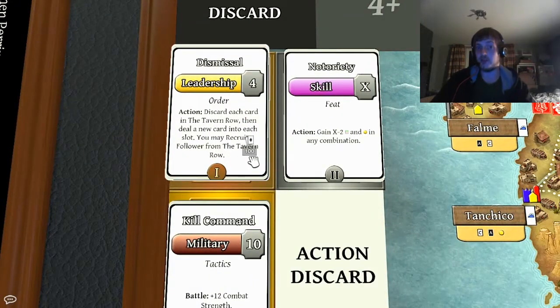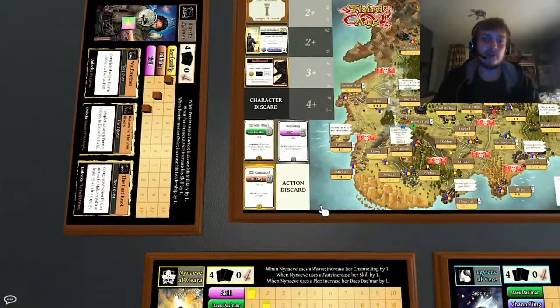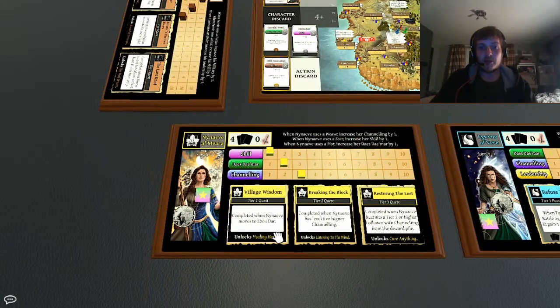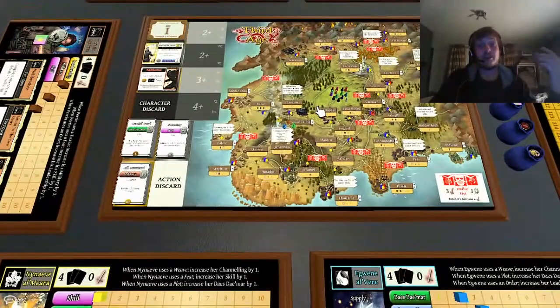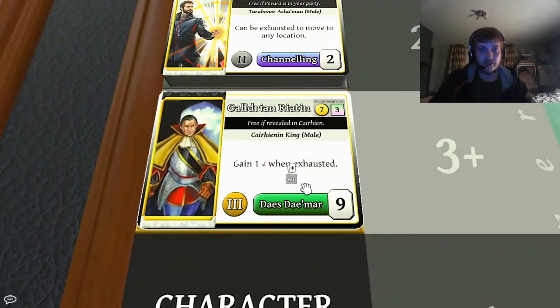This card lets you clear the tavern row and deal new cards into it. This one reduces the cost of a follower by two favour, which might mean you can pick up a follower you wouldn't otherwise have been able to get — and somebody might have left it there thinking you couldn't afford it. There's lots going on. Another nice benefit is that if you use one of these cards with your own character rather than a follower, you gain a level in that attribute — so you automatically level up the more you do things. You progress through the game to a point where you're able to take on the Forsaken and gain all the points they are worth.